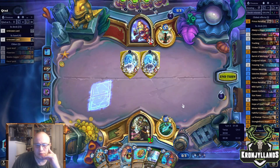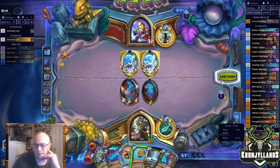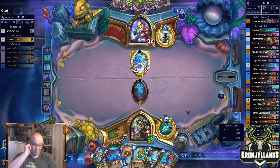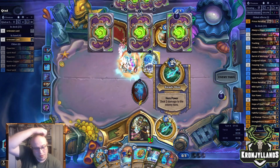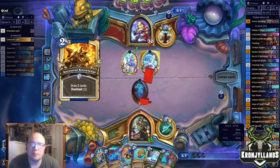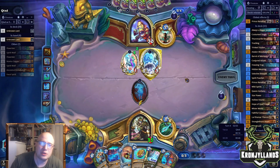Aralon is also really good. Got it. So now I need something to do on 4, 5, 6, 7 — that's a pretty good curve. But we're getting to that point now where he's drawn a bunch of cards so he might OTK me soon.